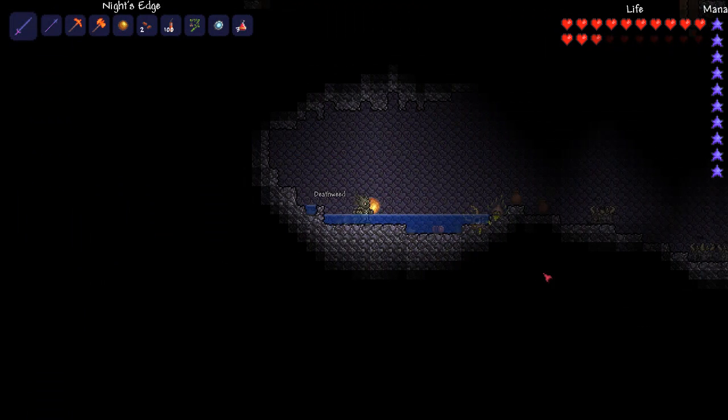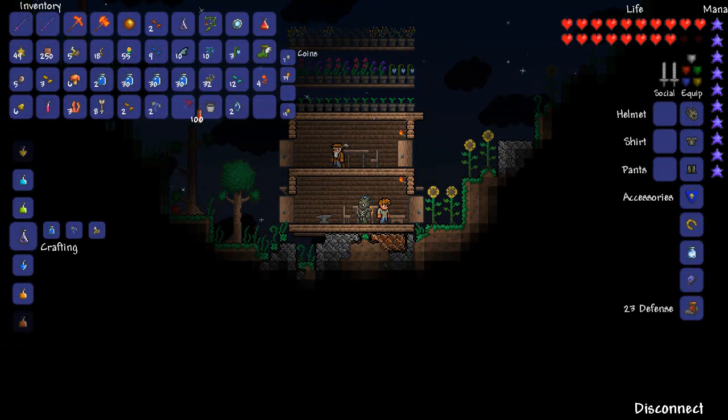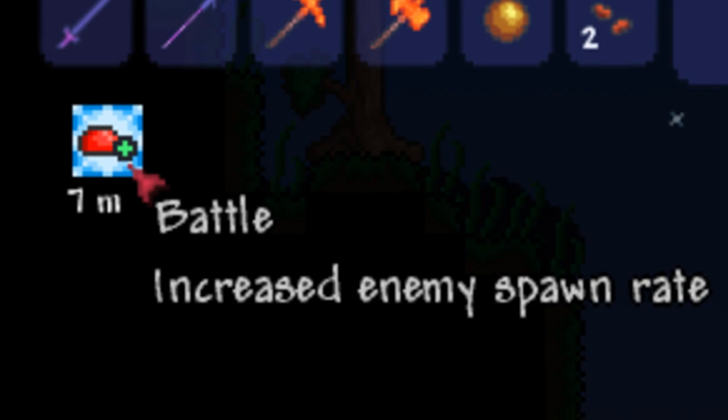The next potion is the battle potion. The battle potion increases the enemy spawn rate and is made from deathweed and rotten chunks. Rotten chunks can be obtained in the corruption and the deathweed can be found on ebon stone. If you want seeds from it you are going to have to harvest it during a blood moon.